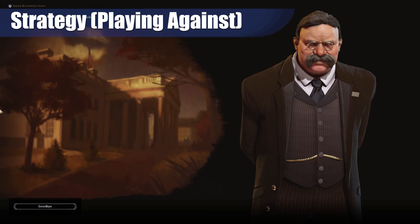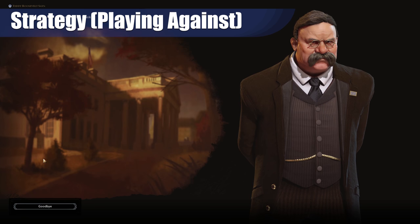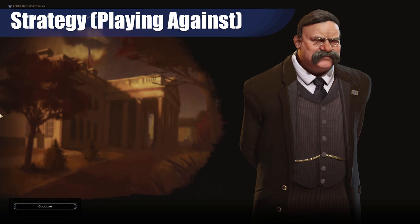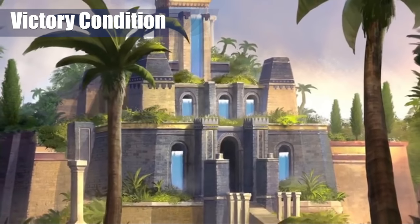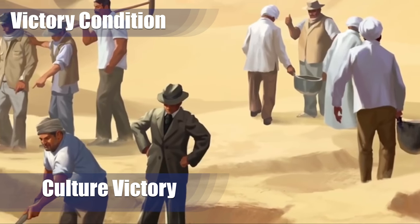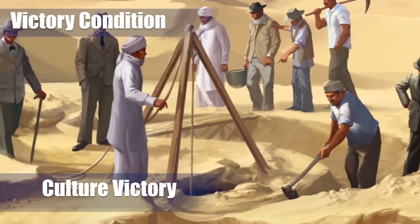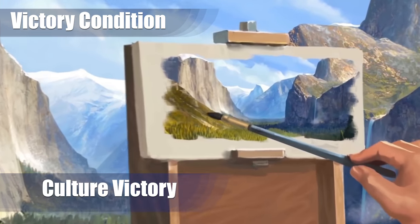If you're playing against America, take note that Theodore Roosevelt's leader agenda is Big Stick Policy. Basically, if you put a city on his home continent and stay peaceful with him, he's going to like you a lot. Otherwise, take him out in the early game and just know he's going to be stronger than you when he's at home. America's victory condition is pretty obvious: Culture. America was made for a culture victory and they're one of the best at it. They get double tourism against modern era civs, extra appeal with their parks, extra wildcard slots, and even a bit of culture from the Rough Riders.